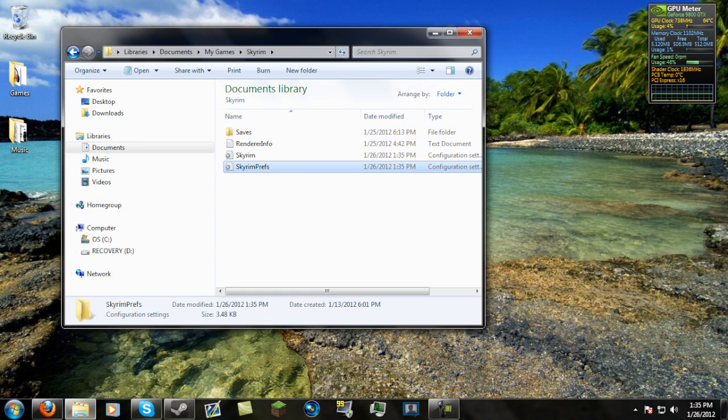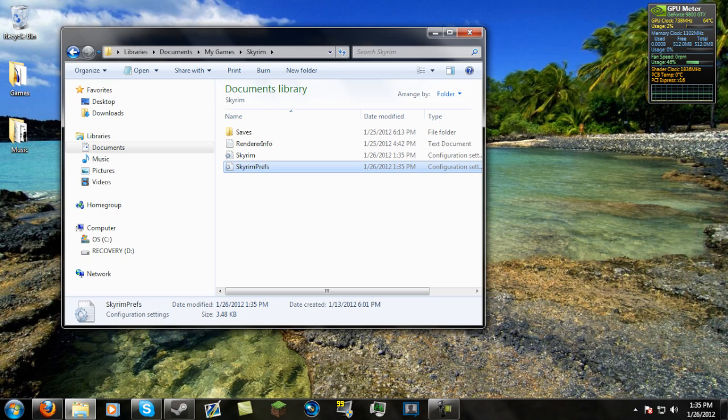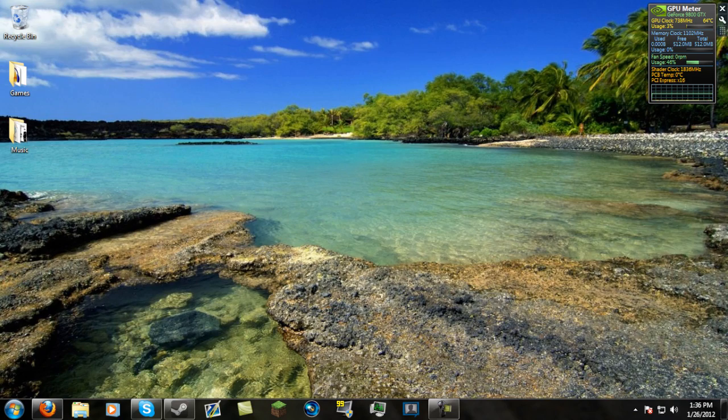So with everything in Skyrim maxed out except for shadows, go into your Skyrim preferences. Under the display section, your eye blur deferred shadow mask should be zero, your interior shadow distance should be zero, and your shadow distance should be zero. Save your preferences — what this does is turn shadows off basically. It doesn't make your game look any better or any worse, but if you can't run shadows on high and get a smooth game, I suggest just turning them off because shadows on low in Skyrim look really really bad — very jagged.